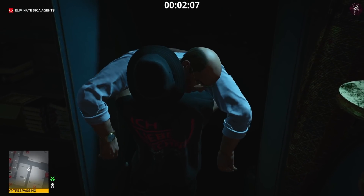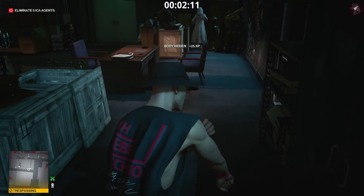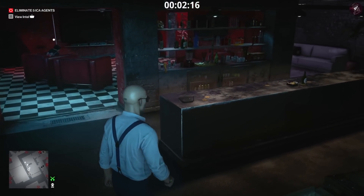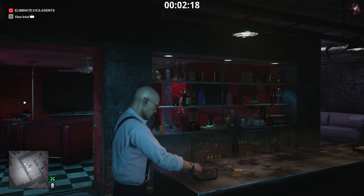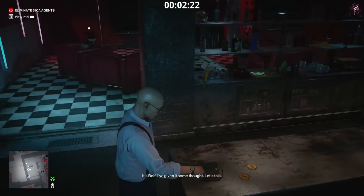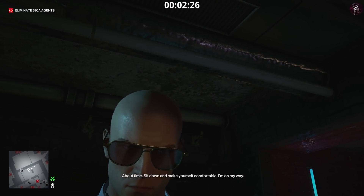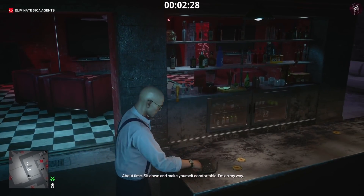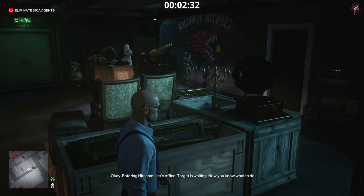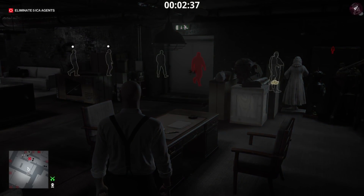I don't know the code to that safe — I don't know where to get it from, I would love to know. Once you put the disguise on after taking out the club owner, you will get a challenge there — I just don't know what it's called. Once you grab those phone numbers on the floor, you just want to use this answering machine. That's going to lure five targets into this room and give you a perfect opportunity to take them out. I still don't know what that safe code is yet.